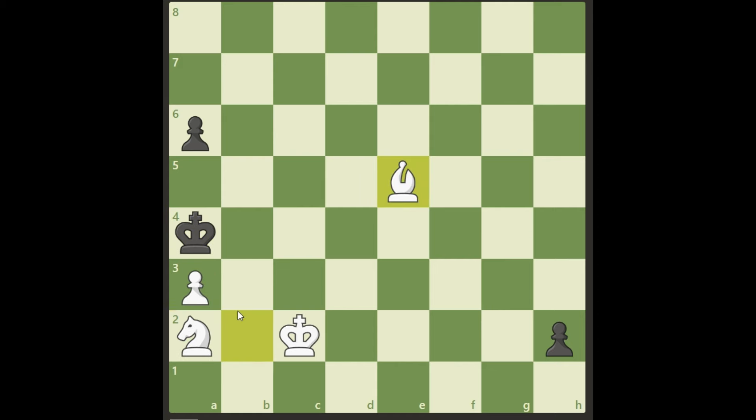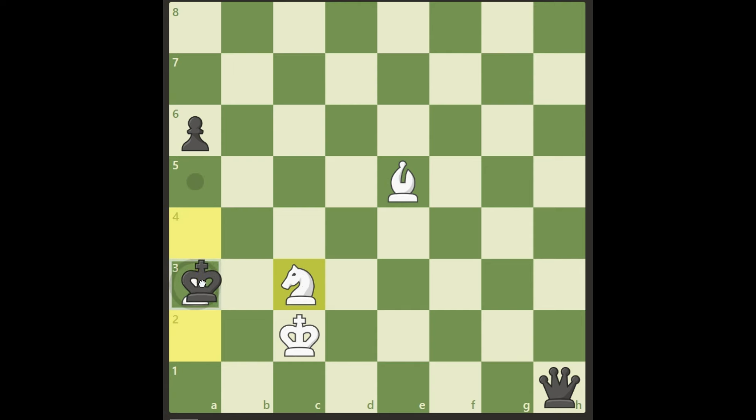So he's not taking the a3 pawn — he gets the promotion on h1. And now do you see how White wins? Well, it's the same idea as in the other variation — knight c3 check. If Black takes here, it's checkmate. And the only other move is king a5, and that's also a checkmate. So a bishop and a knight is more than enough to win this, even though we allowed Black to promote to a queen.